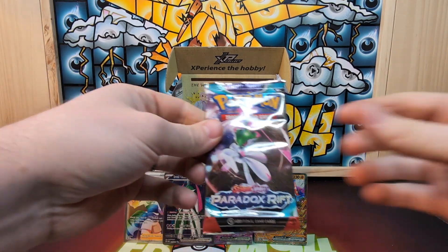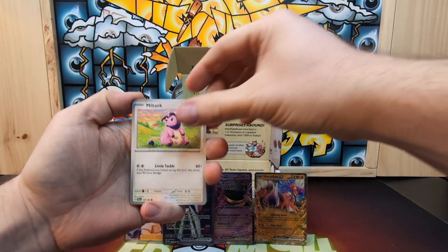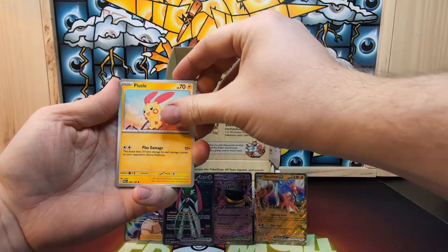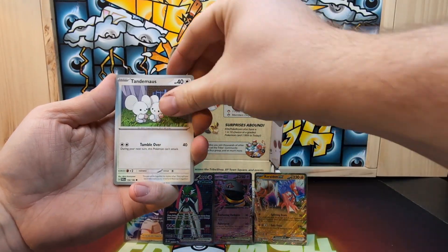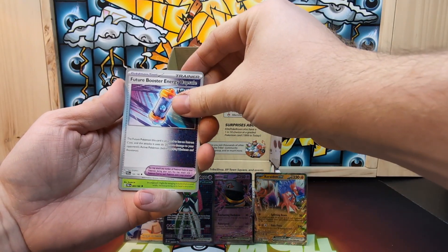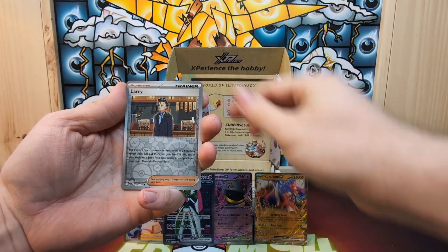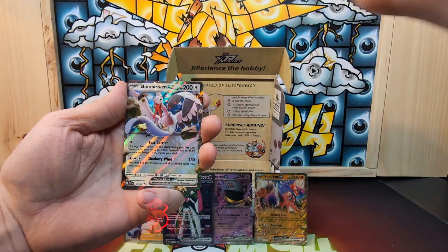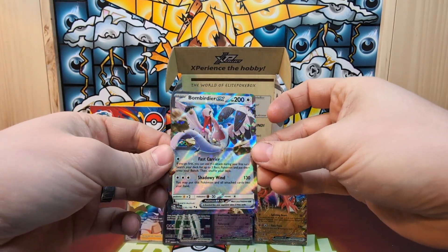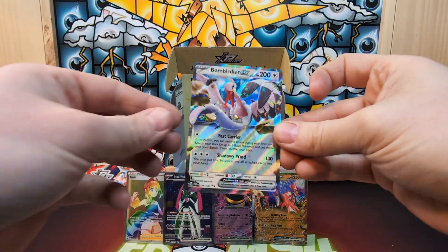We're down to our last pack. We pulled Miltank, Wimpod, Plusle, Tandemaus, Luvdisc, Future Booster Energy Capsule, Cinccino, Larry, Panpour, and a Bombardier EX. So every Scarlet and Violet era pack had a hit in it!